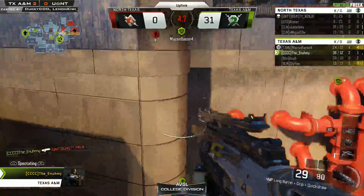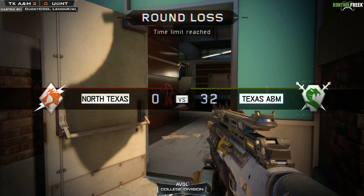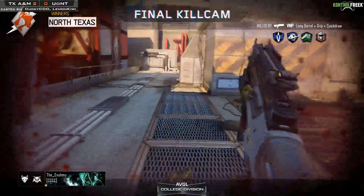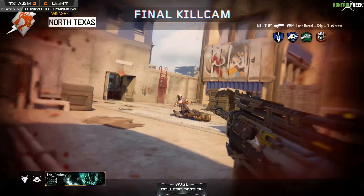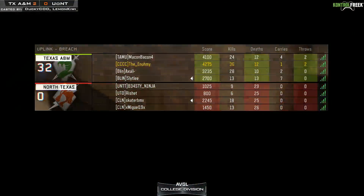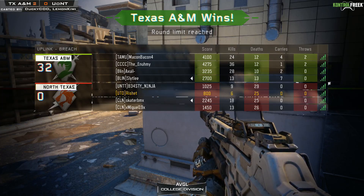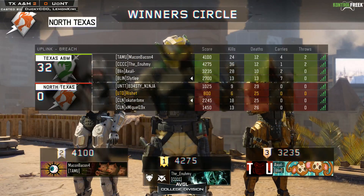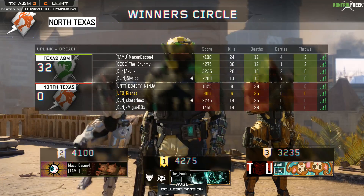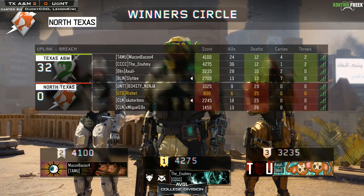Texas A&M is going to be in a solid spot after this first day of play. They won their first match as well, so they're going to be 2-0 - a team to watch out for in the rest of this tournament. When you have somebody on your team with a rocket launcher as their secondary, you can't really take that too seriously. Hopefully North Texas will prepare a little bit more for their next match - starting by getting the right specialists, equipping the right weapons and attachments, along with the perks which were a little questionable. They showed some map awareness by rotating back to base when the other team was coming, but they weren't able to get any kills - and that's really how this 32-0 happened.